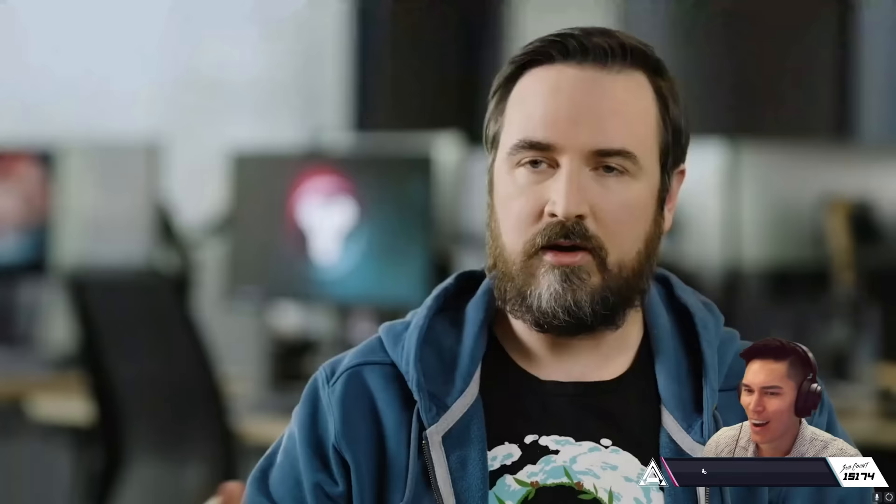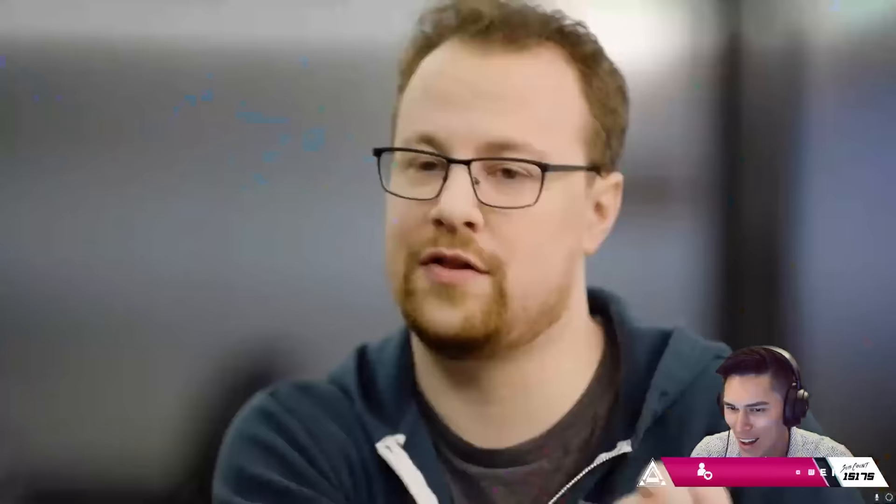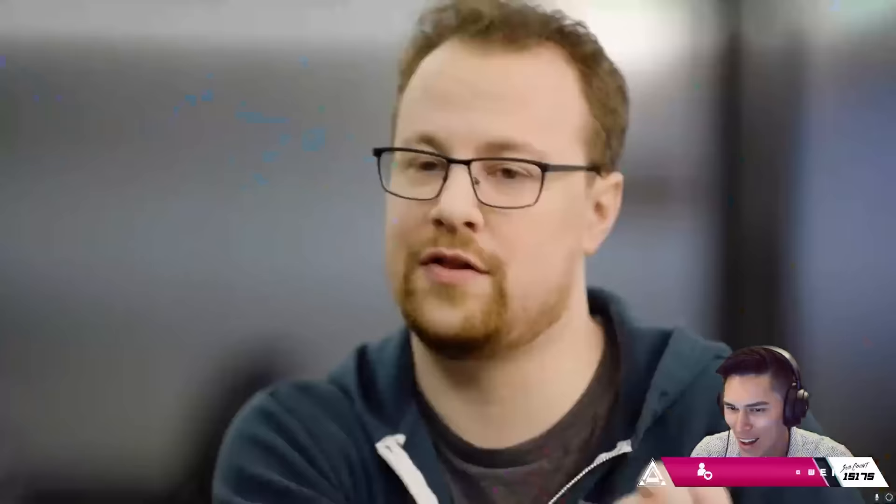Prismatic is the new subclass in The Final Shape where you can combine certain class abilities from different damage types together. Getting light and dark and mastering it — no one's done that before. The Witness is manipulating the energies like this, but the Witness is not a master of light and dark. You are. The Guardian is. Players are.